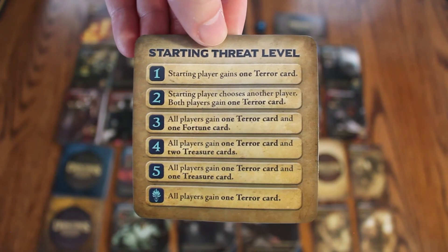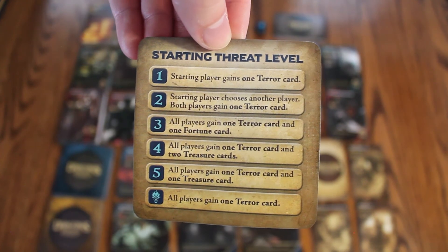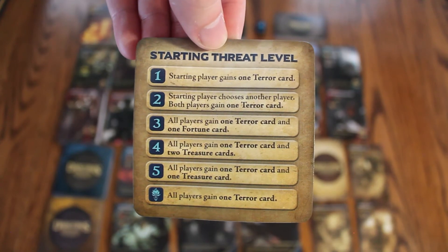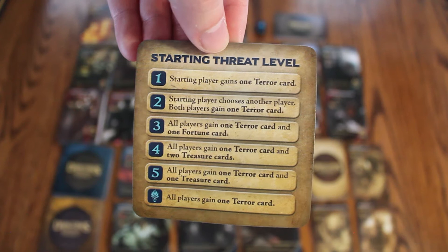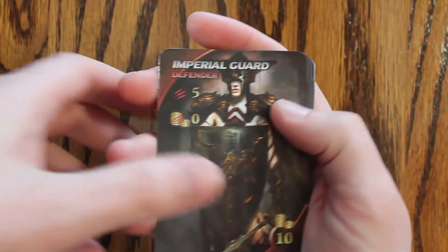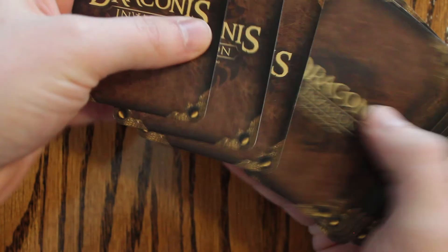As indicated on this card, it will tell you which terror or how many gold cards each player will gain to their discard. For example, if you roll a 4, all players gain 1 terror card and 2 treasure cards to their discard pile. All players begin the game with a deck of 5 imperial guards and 7 wealth cards. Players shuffle their decks and draw a hand of 6 cards.